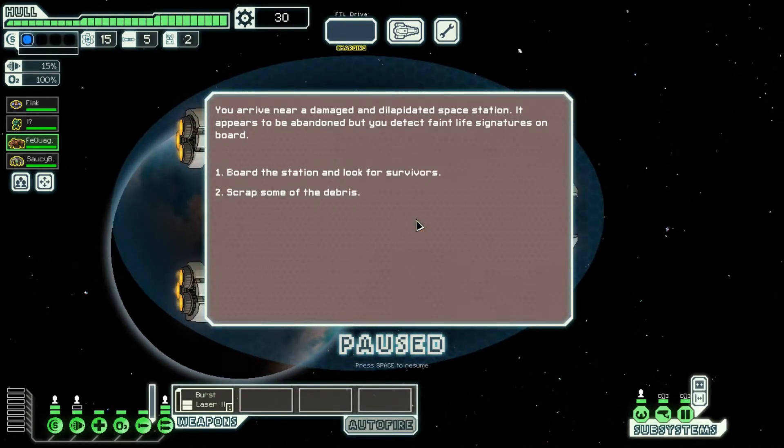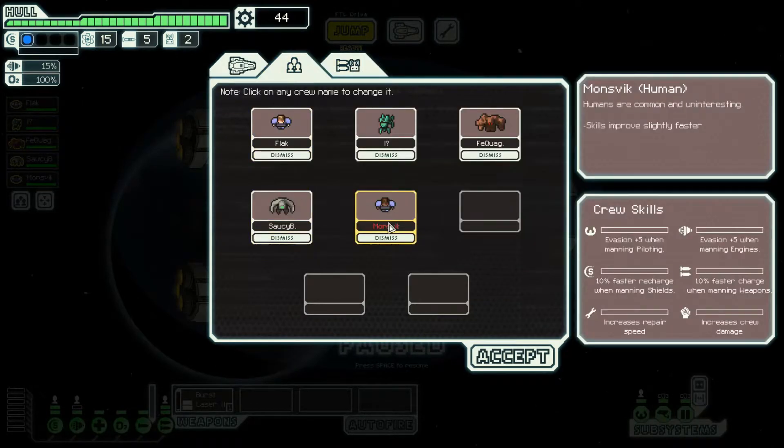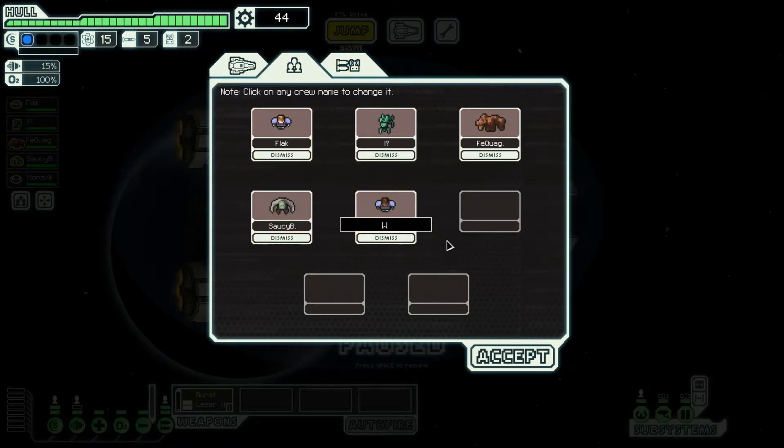You arrive near a damaged and dilapidated space station. It appears to be abandoned, but you detect faint life signatures on board. Last game I boarded the station and microscopic organisms were there — let's try it again. Human corpses are scattered across the station. You find the source of the signal — a lone survivor that locked themselves in a storage closet. You quickly retreat with them back to the ship. That is the ever-unlucky World War II Ranger. Let's see if you can redeem yourself.